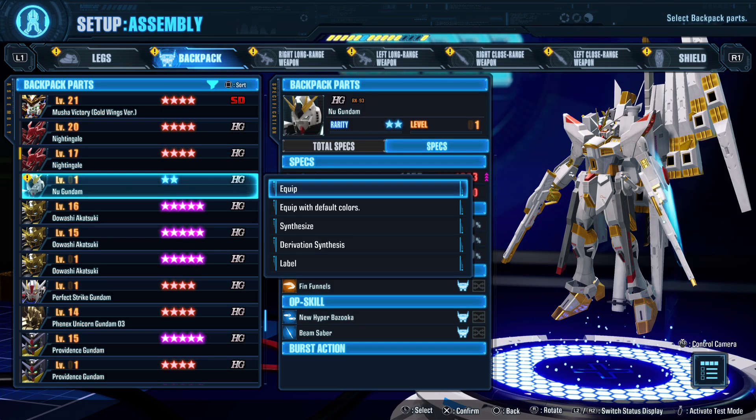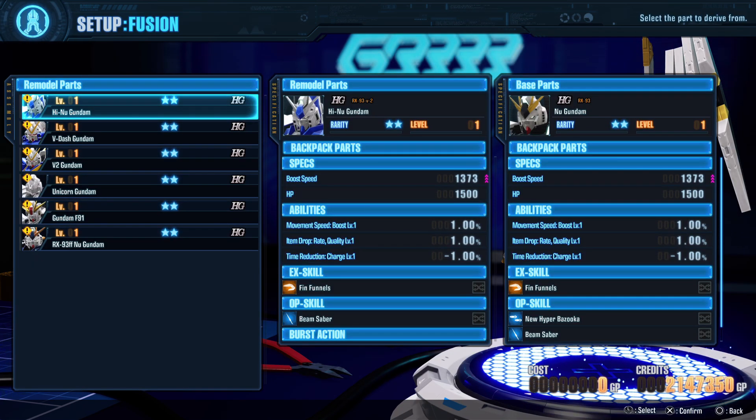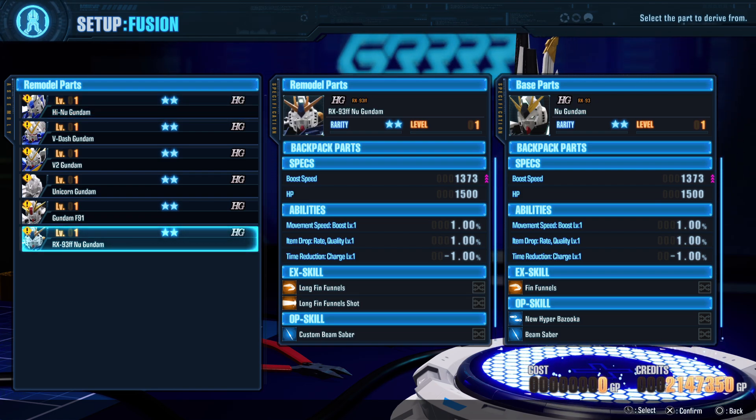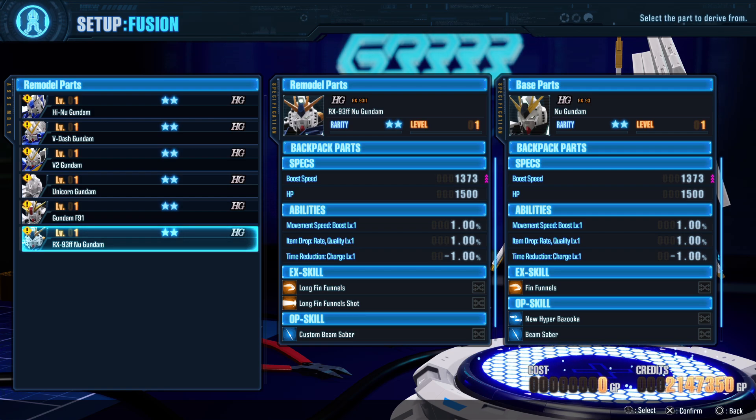You just have to resize it to reduce the scale. Oh, that's how to get RF. New Gundam.